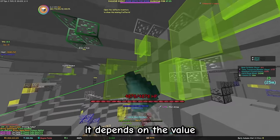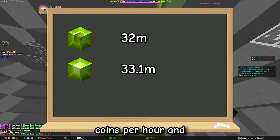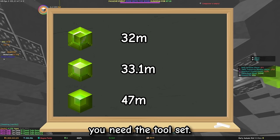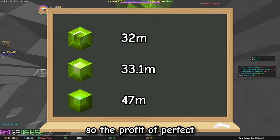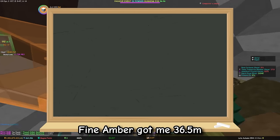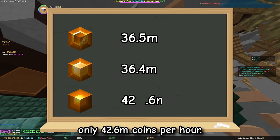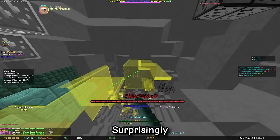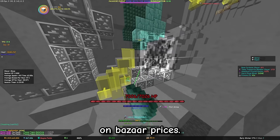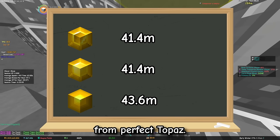The next two places are very close: Jade and Amber. From Fine Jade I got 32 mil per hour, Flawless 33.1 mil, and Perfect 47 mil — though you need the Crystal and the toolset, taking about 2 minutes on average, so Perfect Jade is still about 44 mil per hour. For Amber: Fine got 36.5 mil per hour, Flawless 36.4 mil, and Perfect only 42.6 mil — because the Amber Crystal is much easier to get. Surprisingly, Topaz was in second place, though very close to Jade and Amber — it always depends on bazaar prices. I ended with 41.4 mil per hour from Fine and Flawless Topaz, and 43.6 mil from Perfect Topaz.